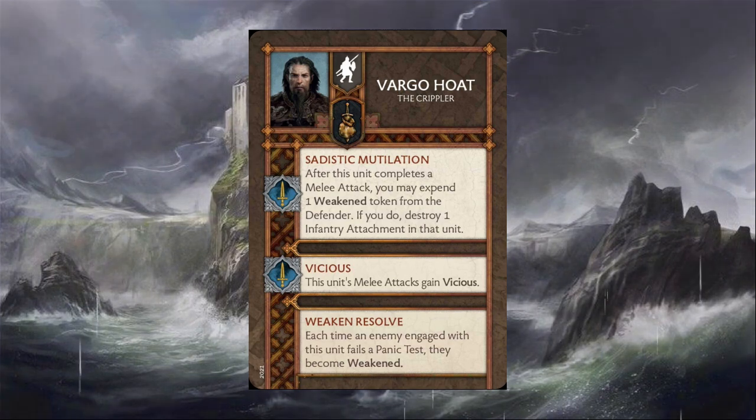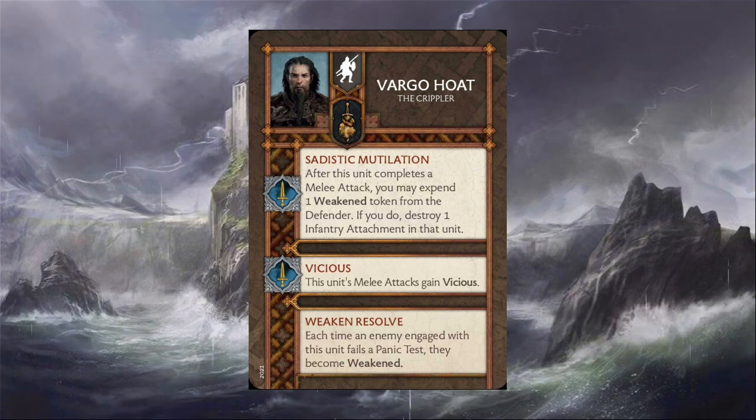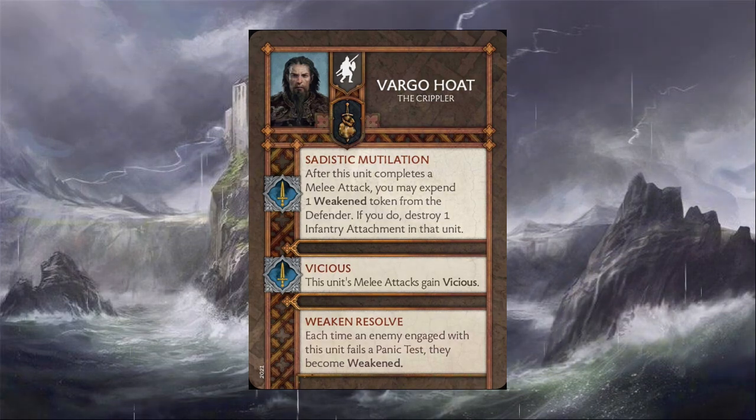Vargo is definitely dangerous because you don't have to worry about rolling a three plus to destroy attachments. He makes the unit really gross regardless, because even if you're not destroying attachments you're giving the enemy weakened all the time through the Vicious synergy with the Lightbringers. You can just activate whichever unit you want to get what you need out of it — he has a lot of utility and synergy with a unit that's going to be shooting into their combat to trigger those panic tests.